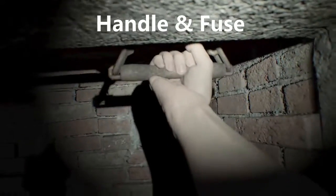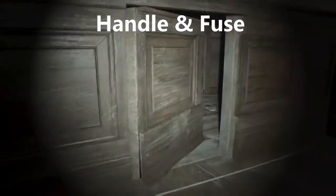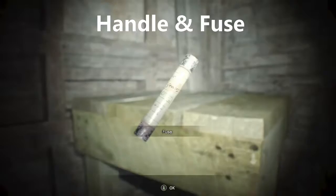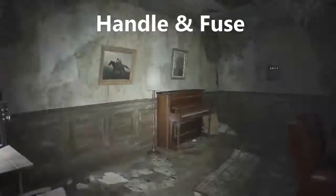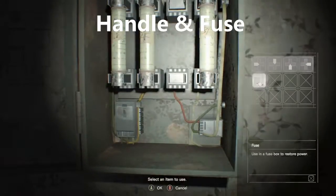As soon as you spawn in, go ahead and pull that handle that is conveniently placed underneath the fireplace and go get this fuse that is in this hideaway room sitting on a table. Once you grab the fuse, go ahead and place it in the fuse box and then we can head upstairs to get the basement key and ammo.